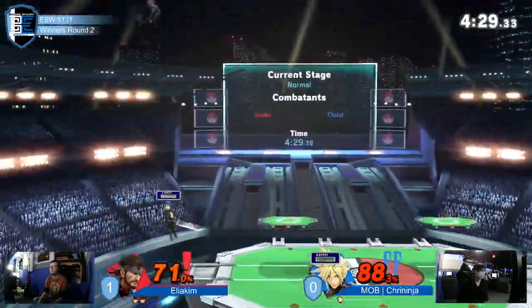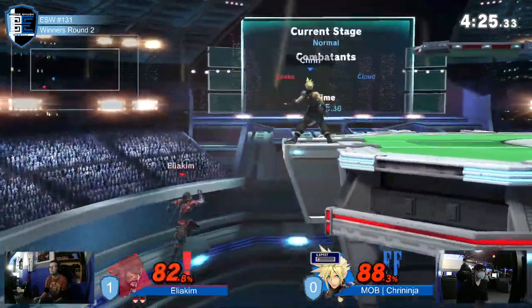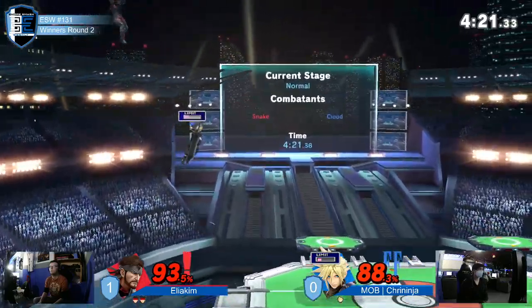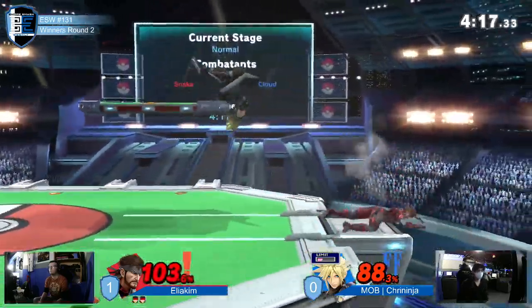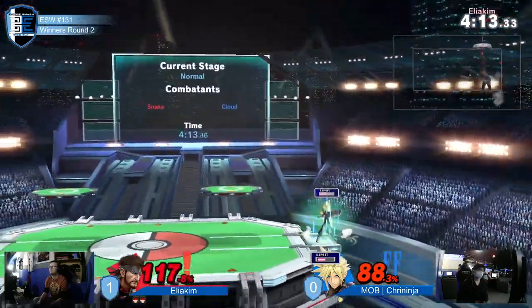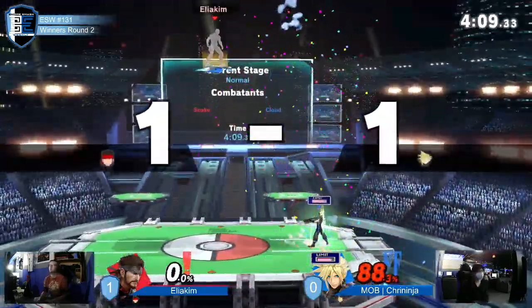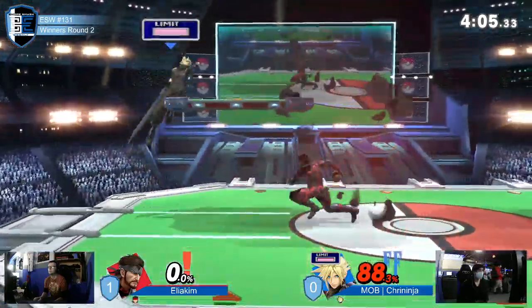Blade beam again, but this time he connects, dealing a good bit of damage to Snake. Cloud just needs to finish the stock as quickly as possible to make a comeback — every bit of percent Snake gets is just a little bit further into the grave. That was a good back air; charging limit while Snake recovers high into up smash on the platform takes him out.